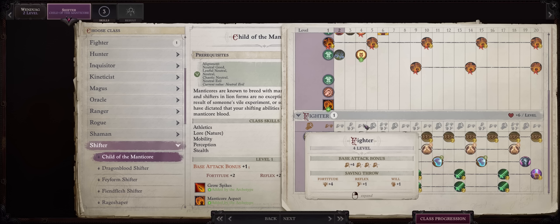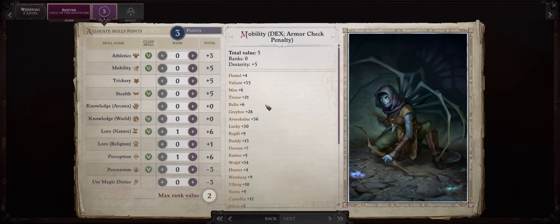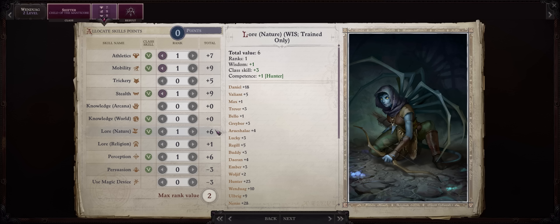Even if I was creating a Child of Manticore from zero, they would have these two feats. As far as Wendwag's skills, I would rather focus into Stealth and also Mobility, because she'll have very high dexterity, and Athletics too because of her high strength. Lore Nature and Perception that she comes with — I don't find them really useful, as she doesn't have high wisdom.